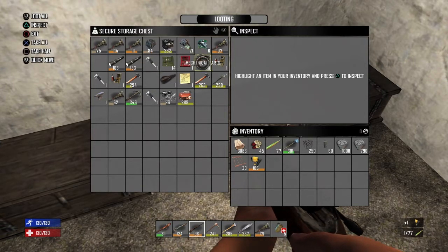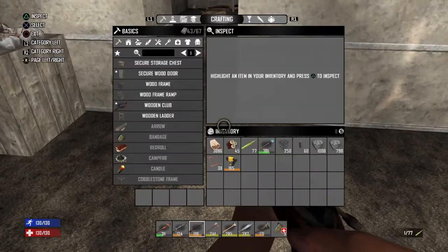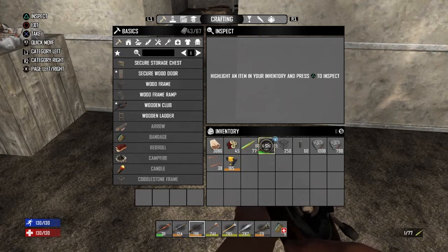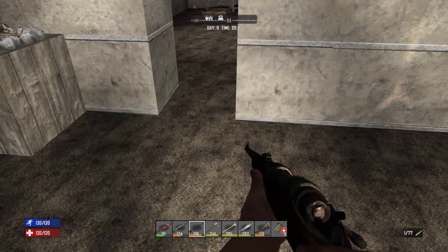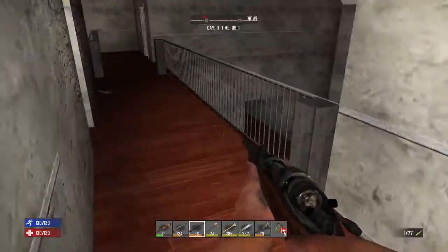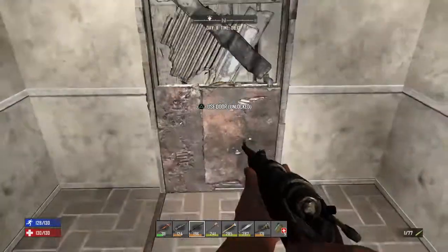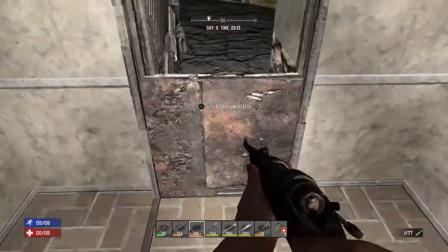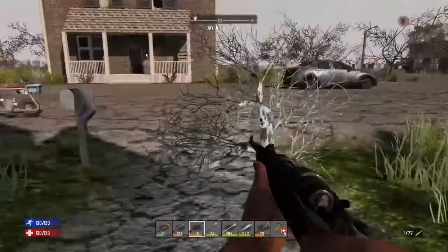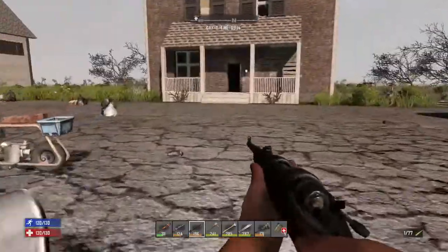I don't think I need anything from there. Food — I've already filled up. I'll make frames if I need it. Let's go see. I don't know why I had that up. Let's get in the minibike.